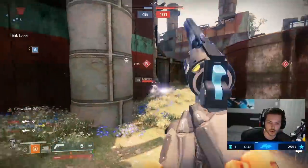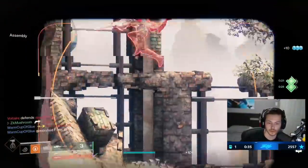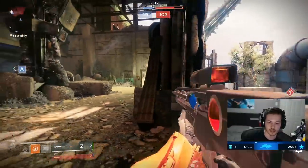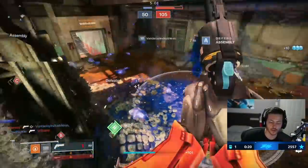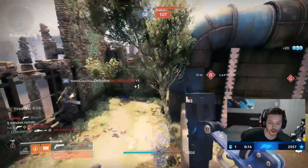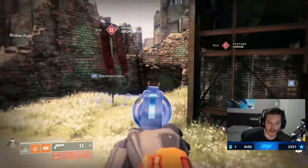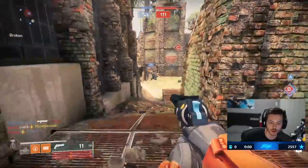I killed it with a nade - no, I just wasted my special. This guy's kind of scared. I know you just want to ape with your shotgun. It's this guy running around with a shotgun - what's his plan? Option number one: push with a shotgun. Option number two: push with a shotgun.